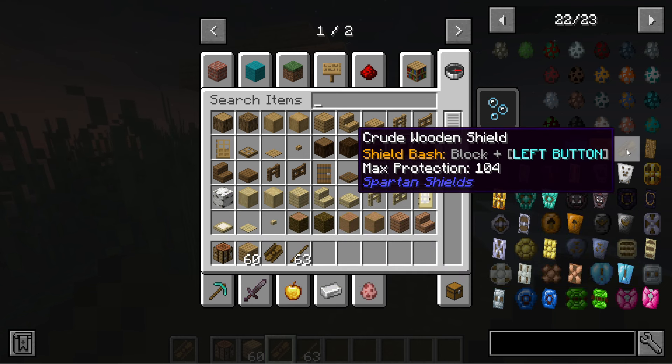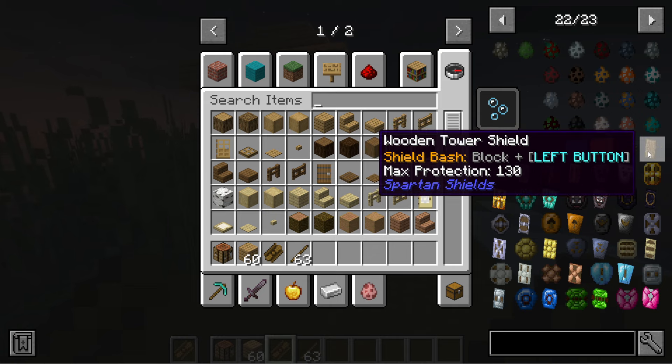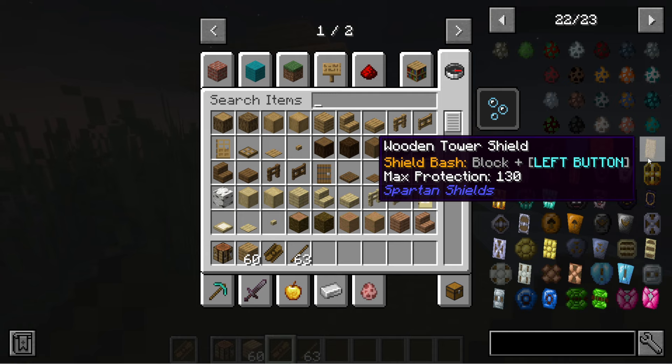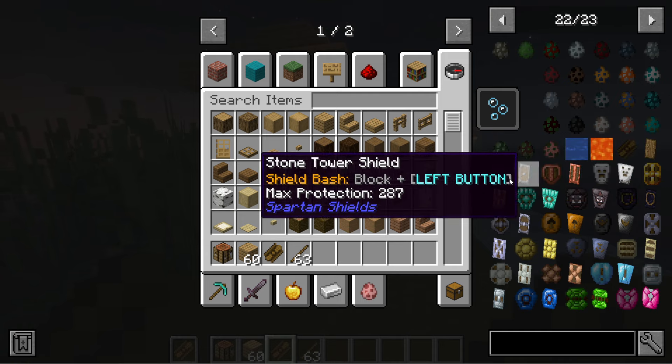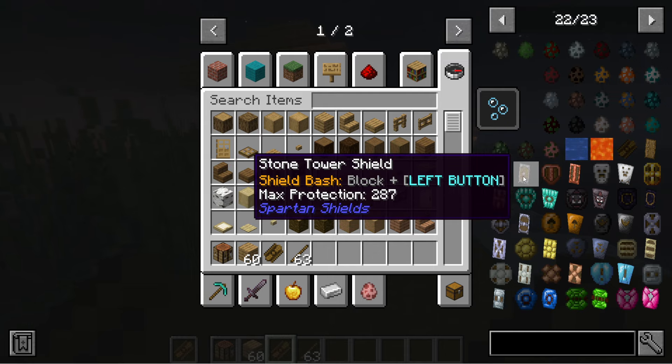Let's look at the stats. The crude wooden shield has max protection of 104 — this is the weakest one. Then you've got the wooden tower shield which is exactly 130 protection. The max protection with the stone one is going to be more — it's 230. Then we have 287 for the stone tower shield.